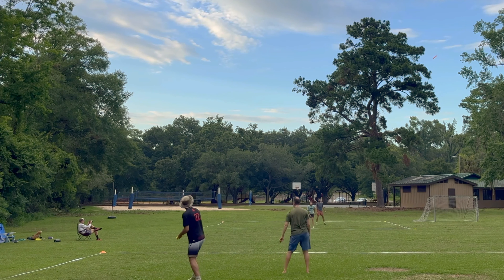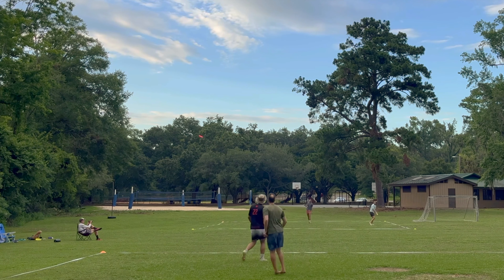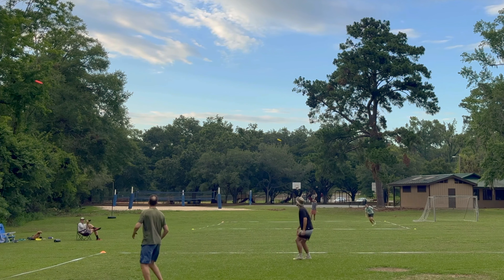Jason throws the lead shot and Oscar the attack shot. An escape ensues, with Jacob catching and throwing the red disc, before Maya catches the yellow disc.